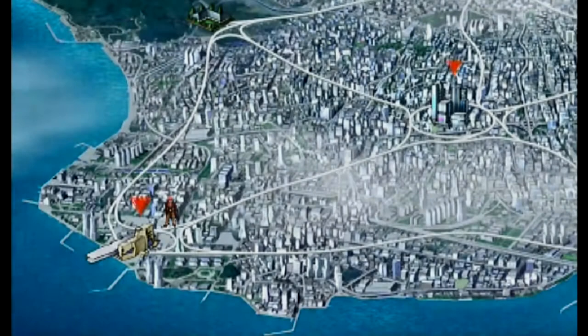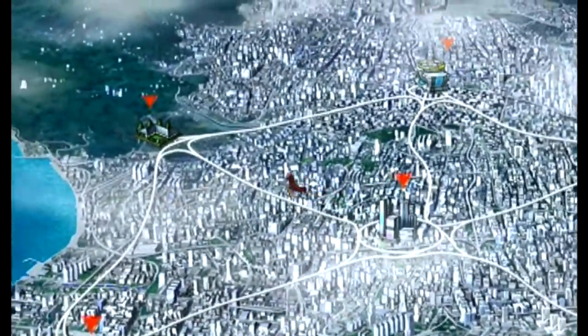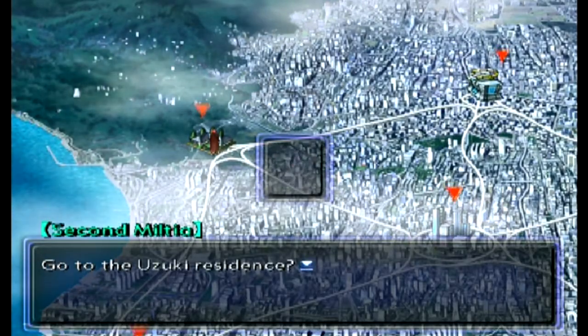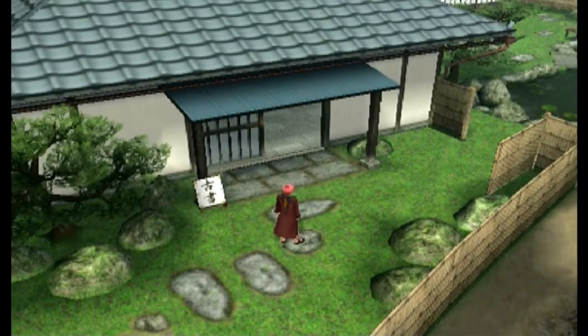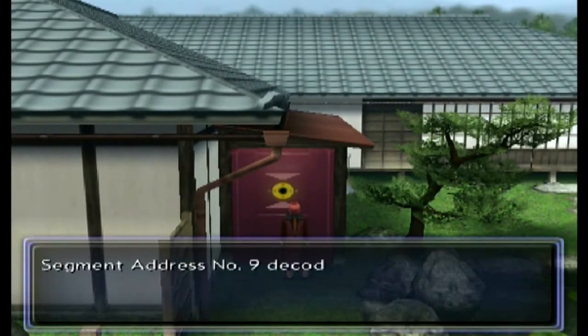Speaking of post-game content, some things are actually not available — they're not unlocked until you beat the game. It's kind of weird. So if you're like me you're looking at the segment file and going, 'Well I'm not even close to done.' But here is number 9, and you're thinking: how do I finish this before I go to the final dungeon?